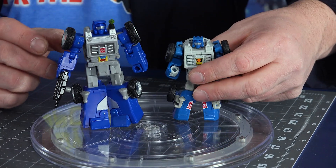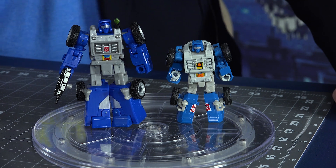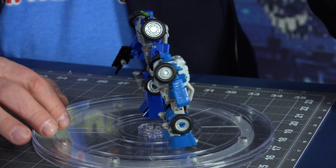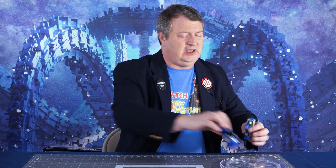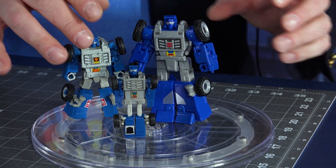Side by side, the Legacy has a bit of height on the Power of the Primes, but they're very similar in design. It's hard to go too far away from this with Beachcomber — he's a dune buggy, you can't really change him all that much. The blue is a bit darker, more royal on the Legacy; it's a little lighter, more sun-bleached on the Power of the Primes. They both have headlights on their knees, they both have the wheels — very similar looking. The Legacy version is just a hair over four and a half inches tall, whereas the Power of the Primes one is just a hair over three and a half inches. And just for giggles, there's the original at about three inches tall — a bonus guest star.